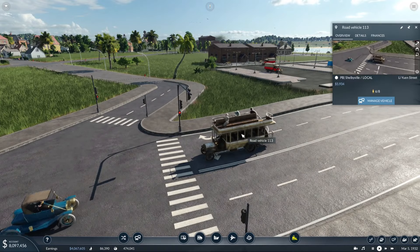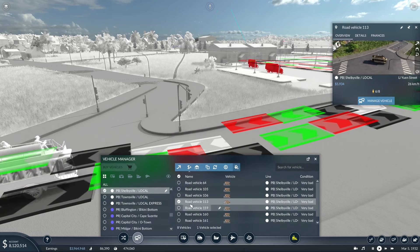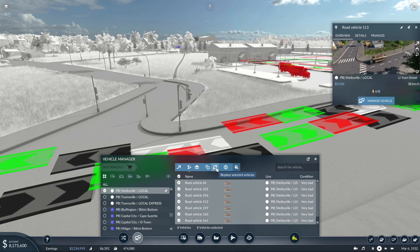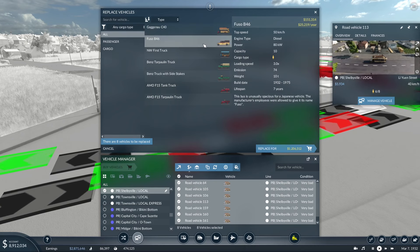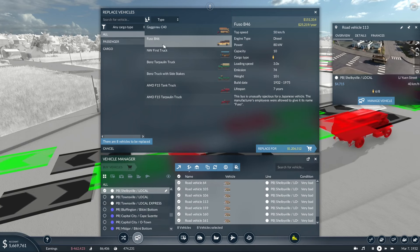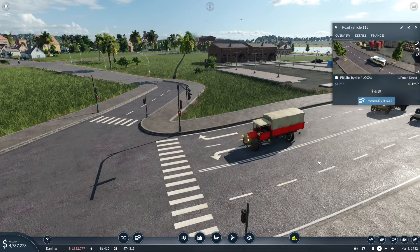Look how trash this looks - it's very bad. We can afford to replace all of these, let's do it. We're going to replace all of these... oh hello, we got something new - the Fuso! That sounds fantastic, we're doing it. We got Fusos now.